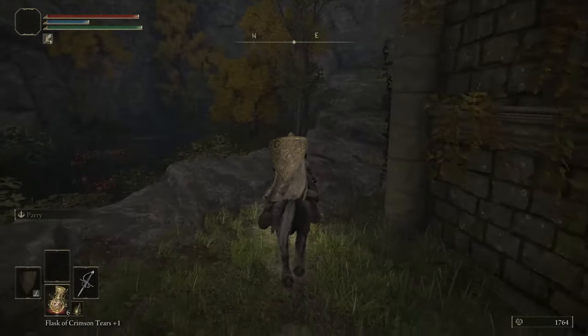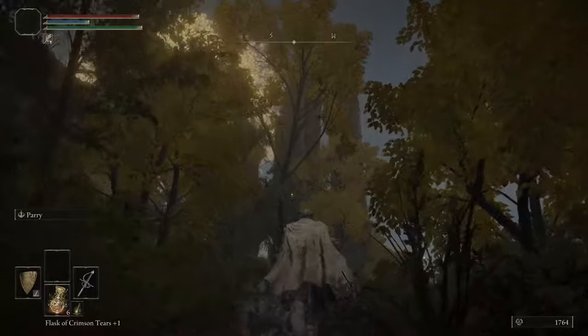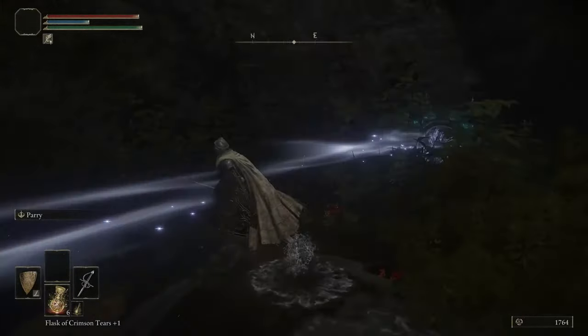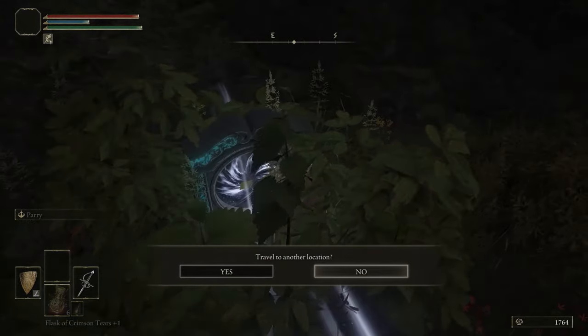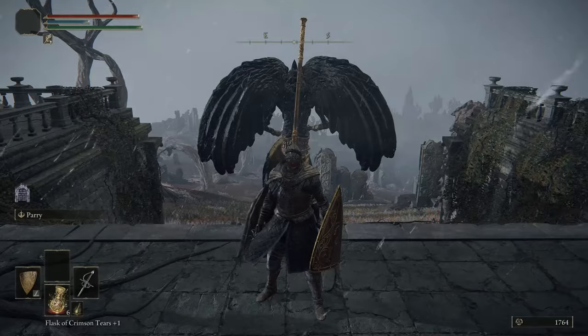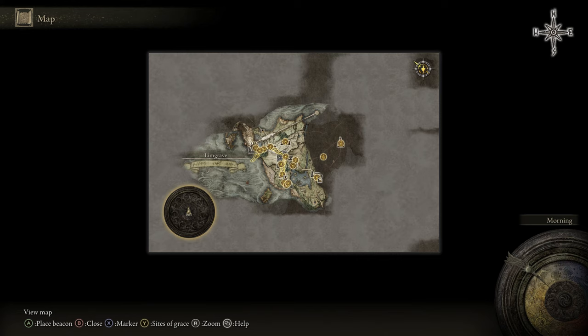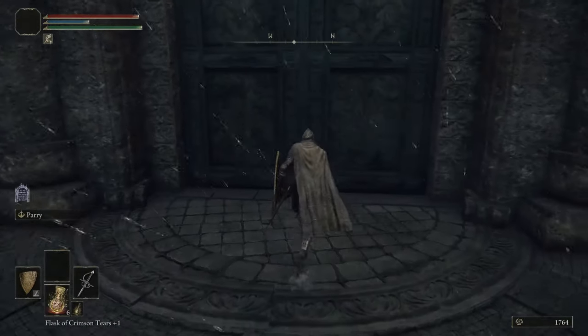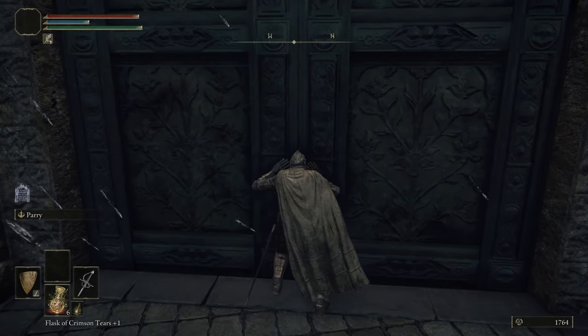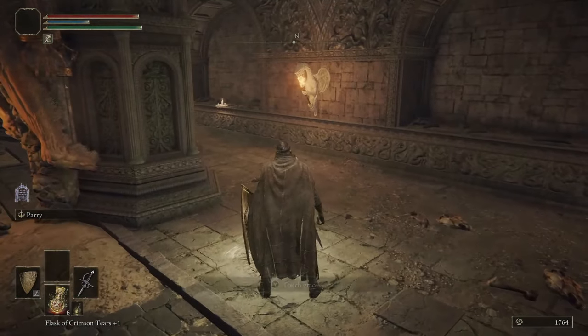If you run behind the church and past that statue you'll run into a portal. Interact with it and you're transported to another location - right behind a boss. Don't touch it unless you're ready. If you open your map you'll see you're way in the upper right - it's also a portion you couldn't see before, pointing out how massive the game is. There's also underground portions - imagine Skyrim but hard. Let's crack this door open, ignore that beast man, and touch this grace for a fast travel point.